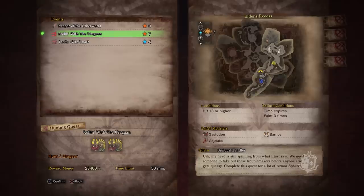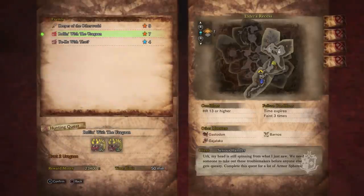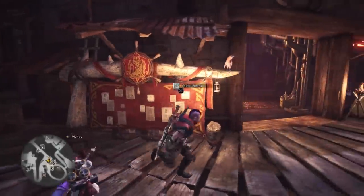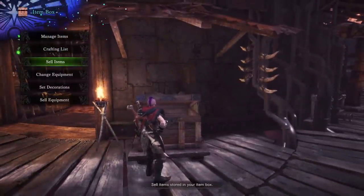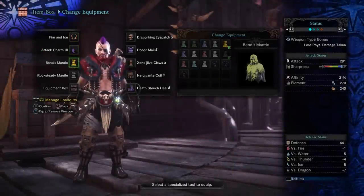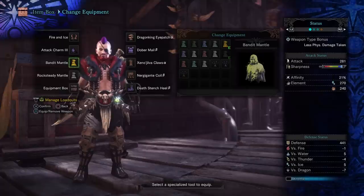It's really not too bad — you can see we get 23,400 Zenny as a reward. Now, 23,400 Zenny isn't too bad, but there's one thing you're going to want to bring to drastically improve the amount of money you make from this quest, which is your Bandit Mantle. It's going to be very good for this particular quest because they drop the higher level scales, which sell for more money.